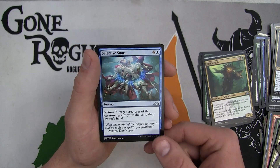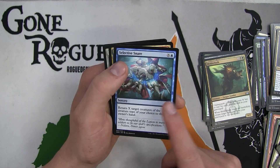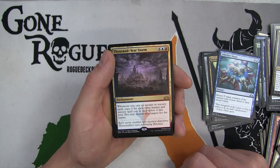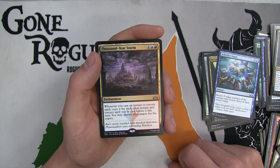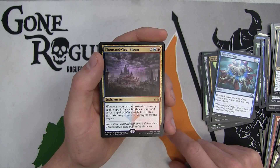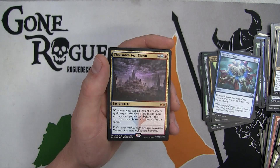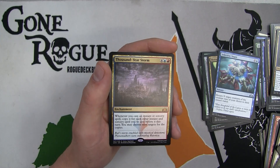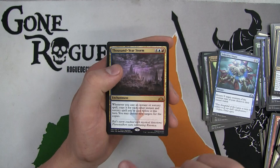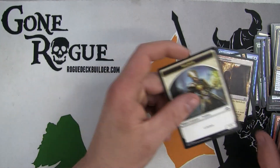Selective Snare - return X creatures of the creature type of your choice to owner's hand. This is easily a sideboard card, possibly even better than that. And we do get a Mythic here with the Thousand Year Storm. Whenever you cast an instant or sorcery spell, copy it for each other instant or sorcery spell cast this turn. This is kind of an awkward card in sealed because by the time you actually cast this your hand might be very low to begin with - you'd have to have a deck that could really pay it off. Same thing even in standard. Another Candlelight Vigil as a foil and an Azorius Guildgate.